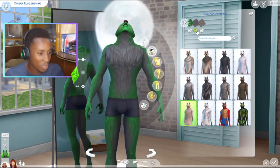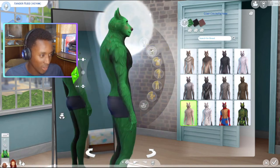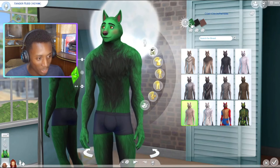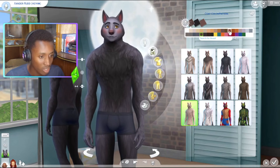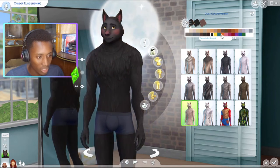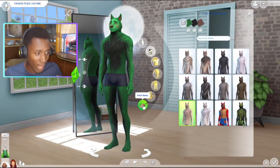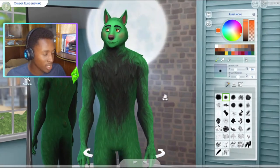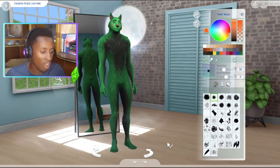Now for the interesting part — the coat color and pattern. One, two, three — one, two, three — one, two, three. For some reason I'm not actually mad at the green. That's not brown, that's red. Okay, it's not going to be normal anyway — the sims gods have given him green fur. This is Zander Rod, who is going to be the father of our random genetics sim.